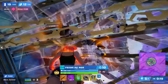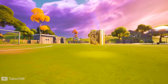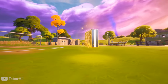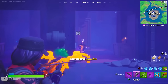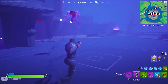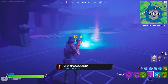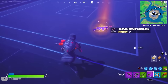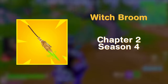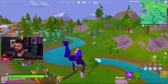Thanks to community feedback and common sense, Epic removed nearly all of these from the competitive loot pool, outside of Dr. Doom's Gauntlets, which were relatively balanced. For a brief period, Shadow Midas' Drum Gun was added with the exact same stats as Jules' Drum Gun from Chapter 2 Season 3 — it only lasted one patch, one of the shortest lifespans of any mythic. In the same patch, Broomsticks were also added, which would return later in Chapter 2 Season 8 and then be totally forgotten about forever.